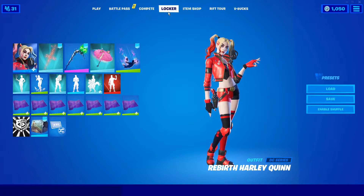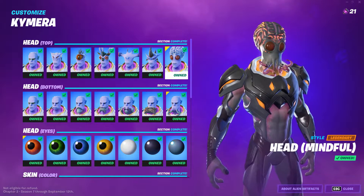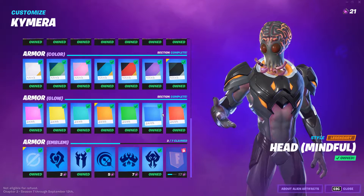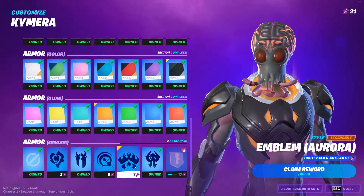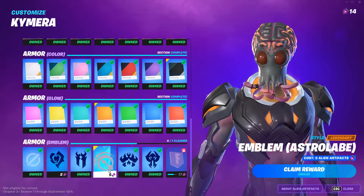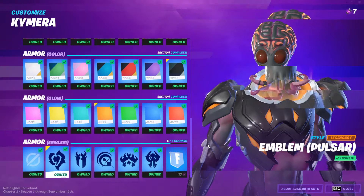I'm gonna look at customizing my Chimera skin — the tier one battle pass skin. I've been keeping up getting all the alien artifacts from the weekly drops and the cosmic chests, so I have almost everything unlocked. But even after spending all of the alien artifacts I had up to this point, I'm still a little bit short, so I can't unlock everything yet. I'm guessing there's gonna be some additional ones beyond week 10 — maybe from a cosmic chest or more canisters next week. We'll have to wait and see.